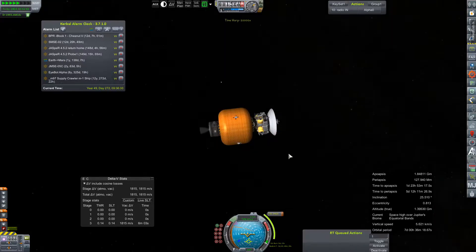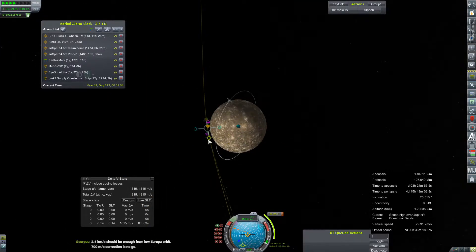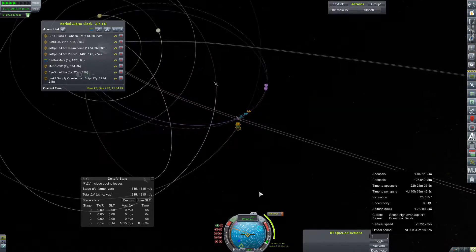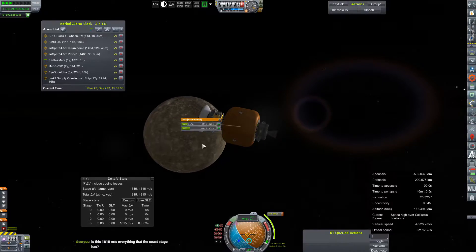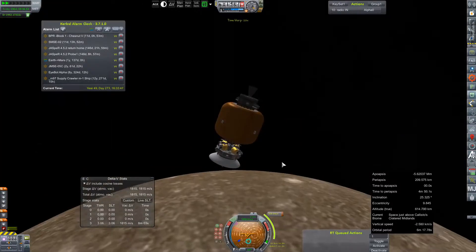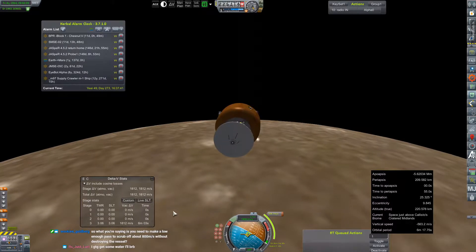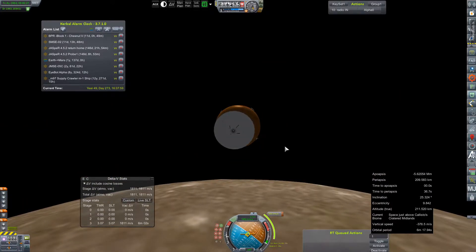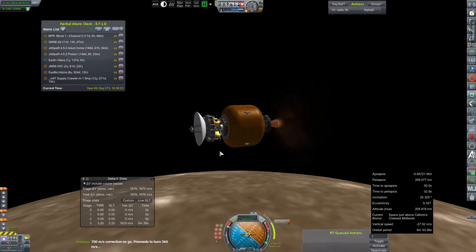Our difference in velocity is such that every one of these flybys, we don't see a whole lot of benefit. And the time for this contract is swiftly running out, so we need to make pretty good use of what we've got to try to get this mission complete under its contract. We're really, really strapped for cash right now.